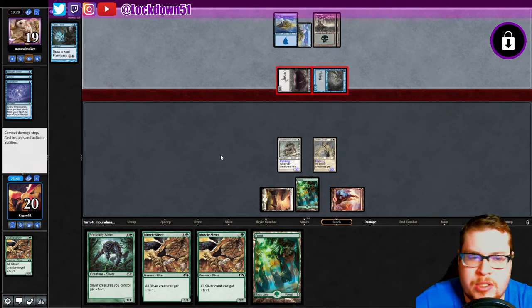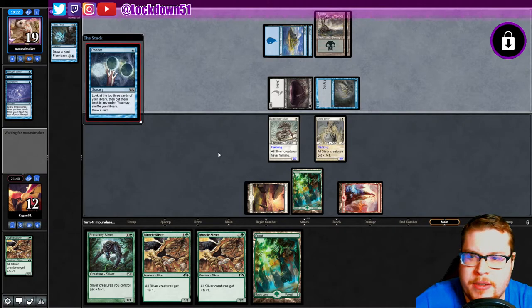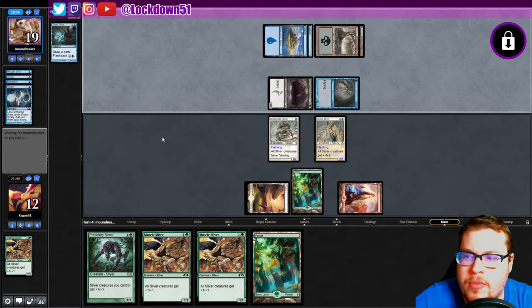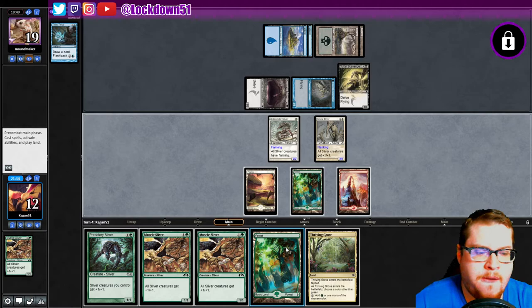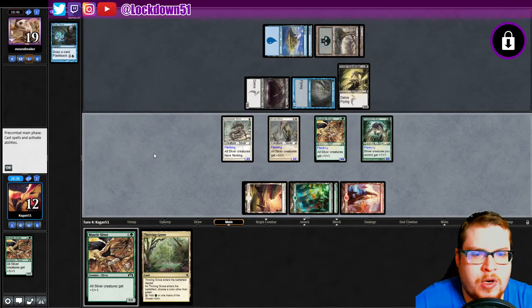Ouch, we're taking eight — not super fun. They don't have double blue; they're probably pondering for removal. Two cards in hand. Let me check the game log... they chose not to shuffle, drew a card. Is this their other Inkfathom Infiltrator? It is — yikes. Not super fun here. We're going to hit for six for sure, hitting back for eight.